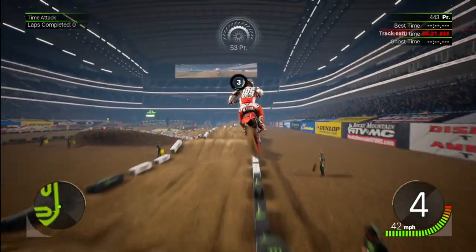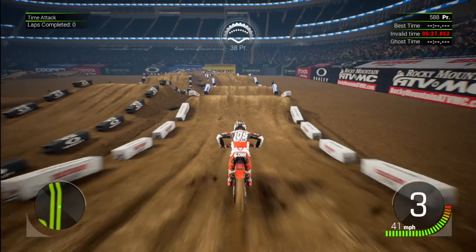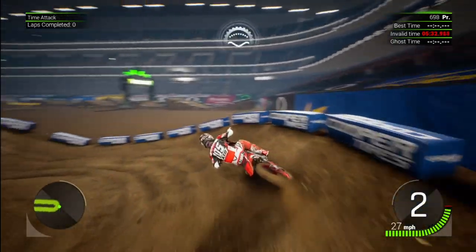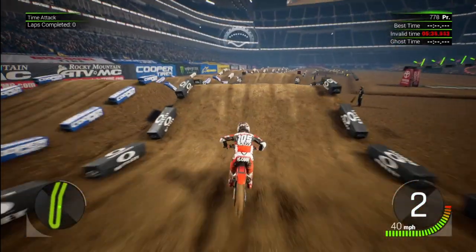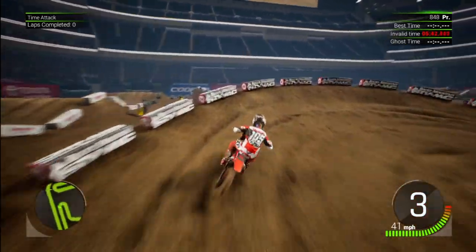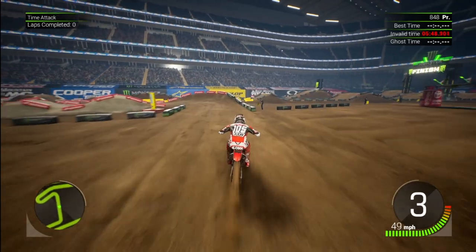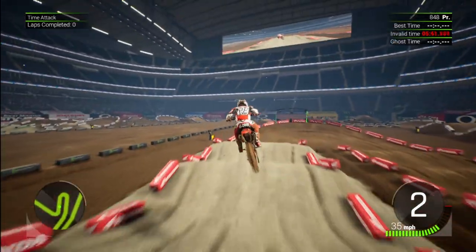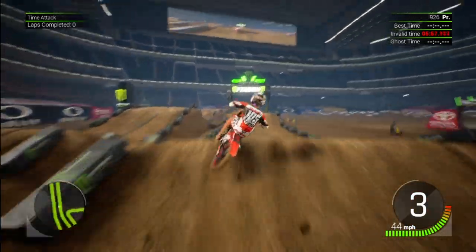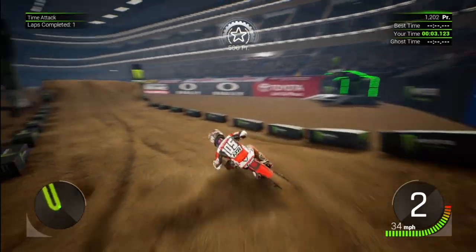First jump is gonna probably be an on-off, go into a triple, to another triple, and then finish it off with another triple. 180 bolt turn, triple out into a hip jump to set you up for the whoops. Do another 180 - not sure how they're gonna have the sand set up, if it's gonna be more like rollers or if it's gonna actually be jumps they can kind of jump through. Go across the start straight into another sand section, 180 into some whoops, double into your finish line.